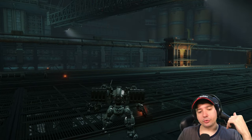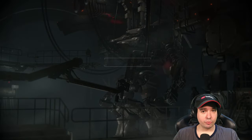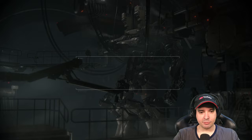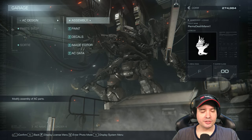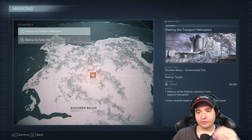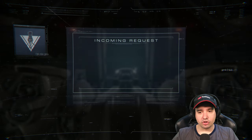One weapon I'm particularly looking forward to is the pile bunker. I like the pile bunker a lot - it's one of my favorite weapons for the left hand for maximum damage. It's a melee weapon with a shorter reach but incredible damage output. The sea spider could be the first real challenge - it depends if we can keep it in a stagger lock. Anything with big splash damage like rockets will do a good job against it.